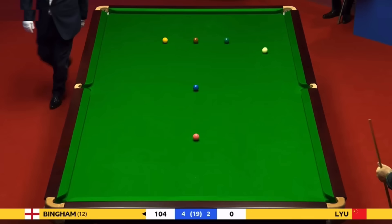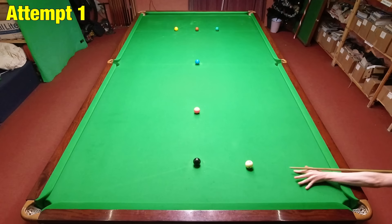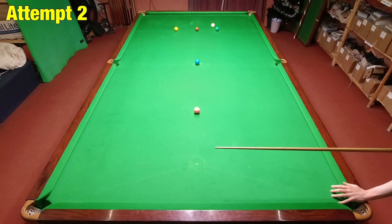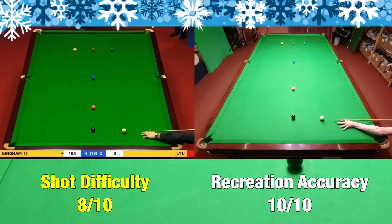Shot V comes from the World Championships as Stuart Bingham plays a really impressive exhibition shot, landing perfectly in position on the yellow. I'm not too sure if we found this shot at the time of the World Championships, but I have now so I want to have a go at it. You have to play this shot with backspin and left-hand side — on my first attempt I put too much left-hand side on the cue ball. My second attempt went pretty much perfectly — I thought it was a little bit short but could still pot the yellow, which was roughly where Stuart ended up.